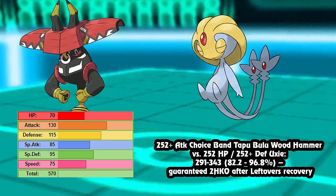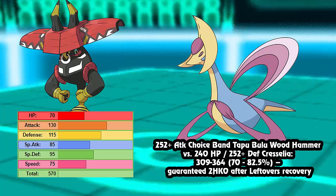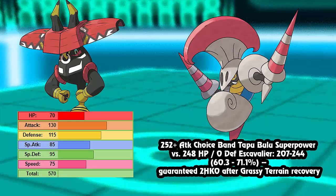The next three calcs are Choice Band sets, because that's typically what you'll see on a wall breaker. Choice Band Tapu Bulu's Wood Hammer to a max HP max Defense fully invested Uxie does 82 to 96% - that is not a switch-in, people. Do not think your Uxie can come in on this. After Rocks it has a very good chance of going down. Then max Attack Choice Band Adamant Tapu Bulu to 240 HP / 252 Defense Claydol, another bulky Psychic type - 70 to 82%, a guaranteed two-hit KO, and you'll typically be outspeeding Claydol.